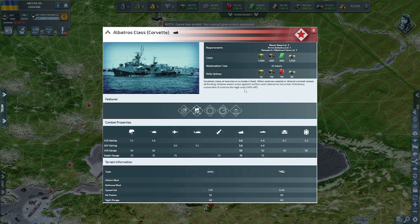At level one, the corvette has 50 range, radar and sonar detection, does 1.5 damage to soft targets, 1 to armor, some point defense against jets and helicopters, 5 damage to ships, and 4 to subs. It's actually decent against submarines because it has sonar. However, in high seas it gets half the hit points compared to coastal waters — it's a coastal defense ship, so don't take it into deep water.